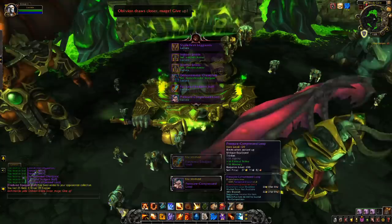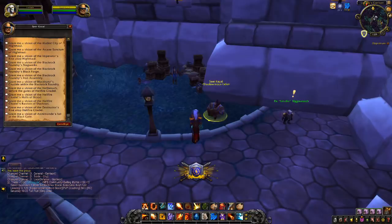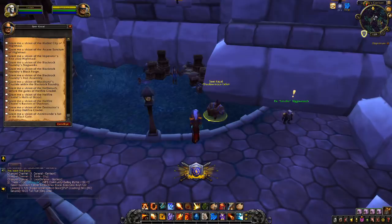Once you've killed Archimonde, one click on Leave Instance Group. You can access that option by right-clicking on your portrait on the top left. Having returned to your garrison and Seer Khazal, now select the option: Grant me a vision of the Destructor's Rise.